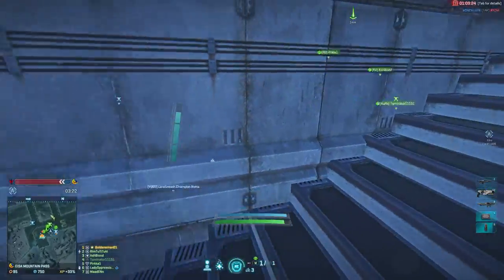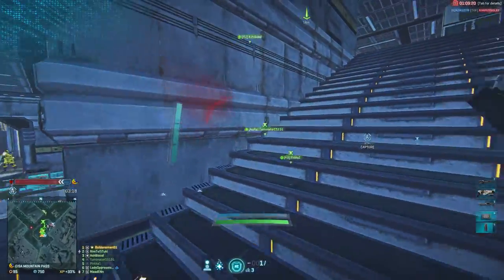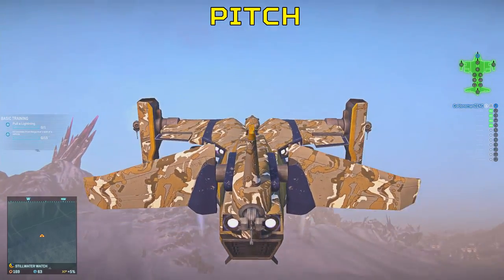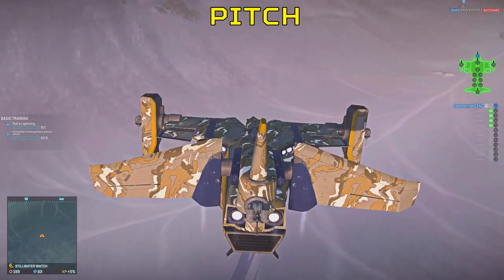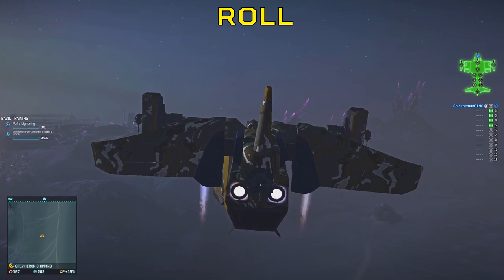Now these keys will help you get from A to B, but we need to know other maneuvers when piloting a galaxy — specifically how to pitch, roll, and yaw. To pitch, we can use the up and down arrow keys, but I recommend changing this to something closer to WASD or on your mouse. I personally use the thumb buttons on my mouse. To roll left we have the Q key, and to roll right we have the E key.